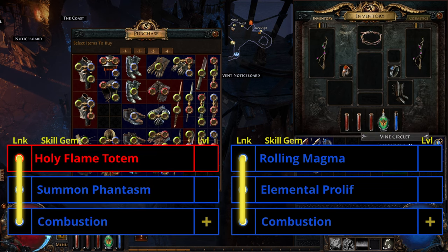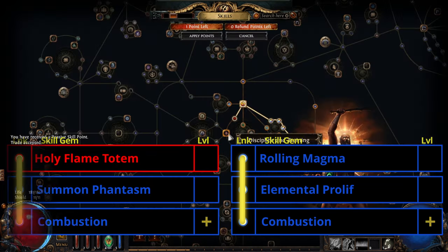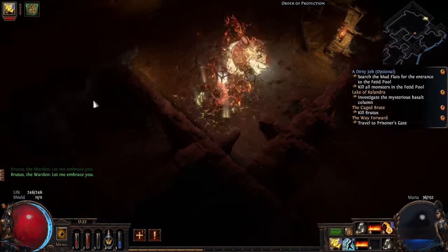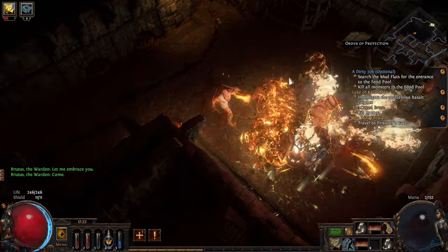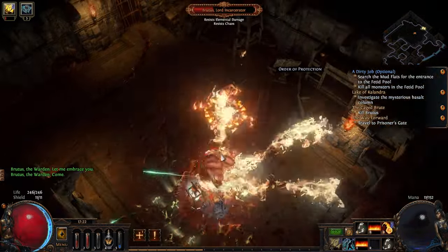The second link is Holy Flame Totem, Summon Phantasm, and Combustion. These are going to be our core damaging skills for the foreseeable future. We're going to use them as follows: as you're running through areas, we're going to drop the Totem, and this will kill things while only causing us to pause for a split second.